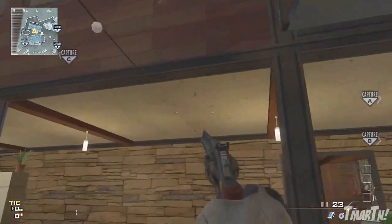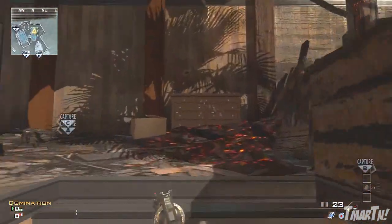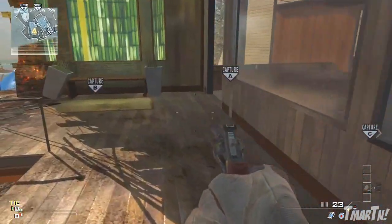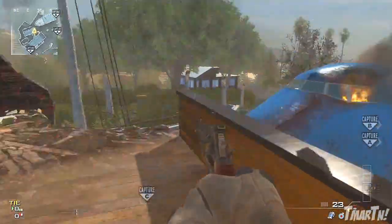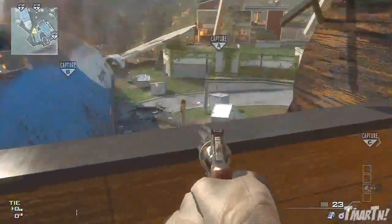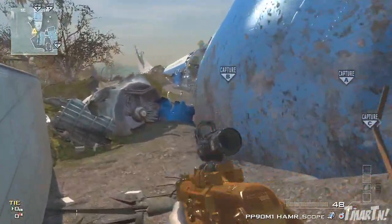For the mansion, unfortunately I haven't found a way to jump up to the bridge or the second story without actually going up the stairs. However, there is a balcony around the back side that for some reason a lot of people haven't noticed, so you can get up on that balcony if you want.